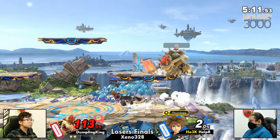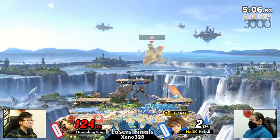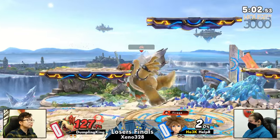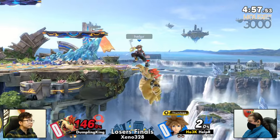I love the delay getup there from Dumpling King, just playing so solid whenever they can. Sora has a lot of reward on hit, especially against big bodies, so it's going to be hard to get out of combos, but he's minimizing the amount of damage he's been taking.